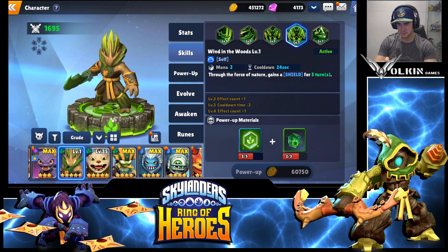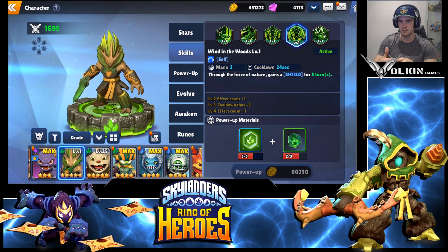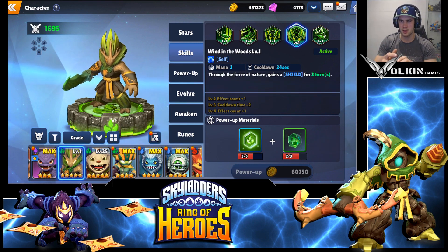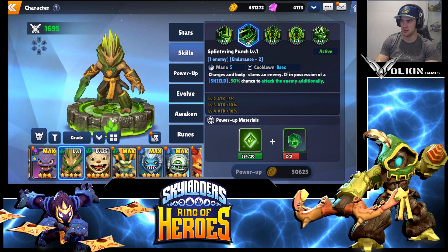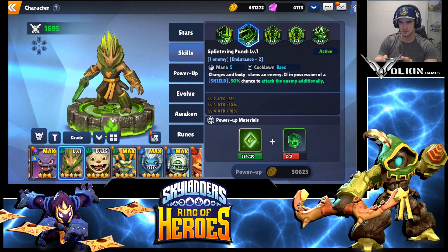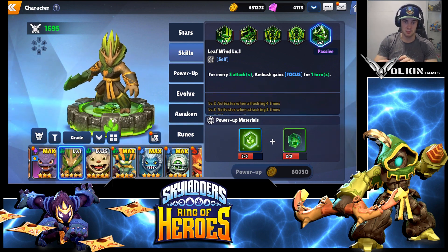He's actually got four active skills — I haven't actually seen anyone with four active skills. He gives himself a shield, then he can attack with the shield and get the attack additionally. I'm not sure how well that'll work because of the damage you're missing out on without an attack buff — he's an interesting one I'll have to play with later once I max him out. If you have got him, let me know what you're using, because with four skills it becomes really hard to choose. His passive: for every five attacks, gains focus for one turn — focus is always a win.